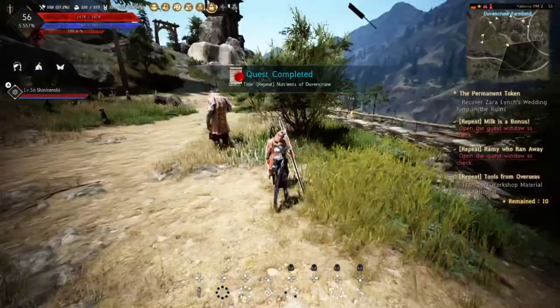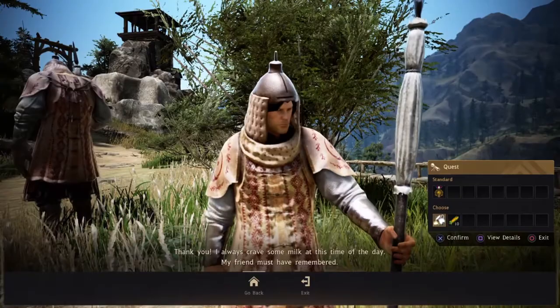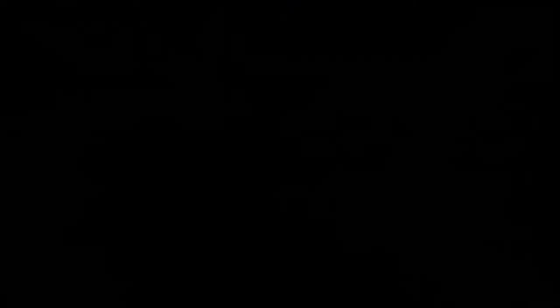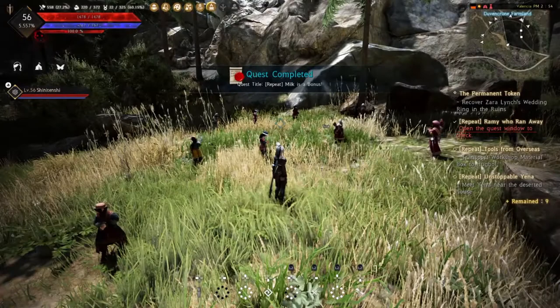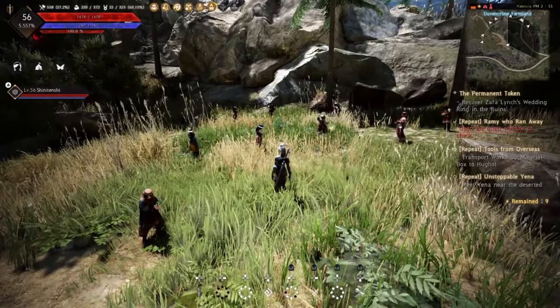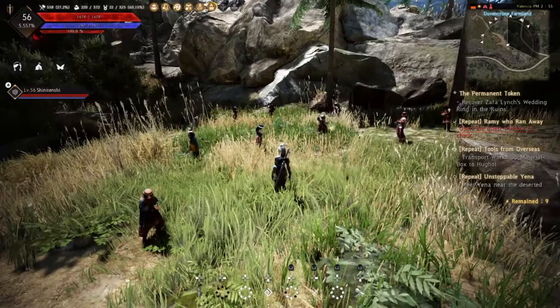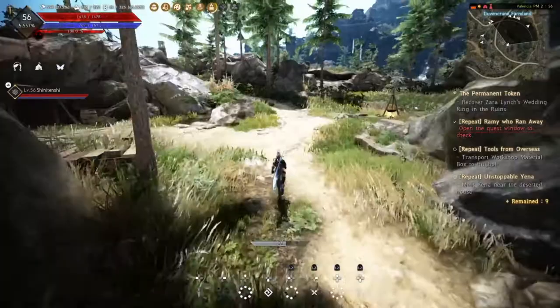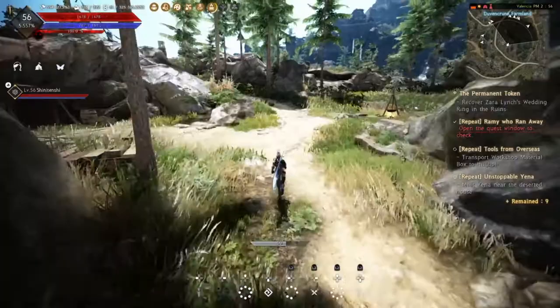Hand this one in - he gives you a bunch of milk and 300 contribution XP. Speak to the next guy and he gives you an option: milk or corn. I always choose the milk because it sells for around seven or eight thousand on the central market, but whatever works for you - that's another 300 contribution XP. If you were able to accept the woman's quest about her lost child, the child is here in this area. Tell him his mom's looking for him, let him follow you up the hill, and deliver him back to his mom for another 300 contribution XP.